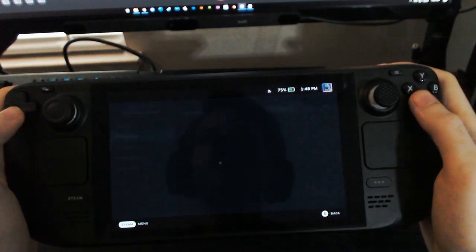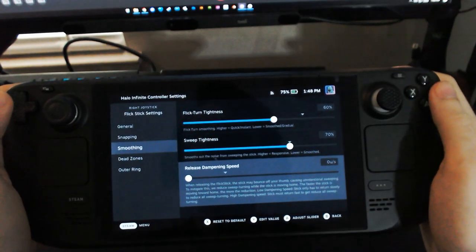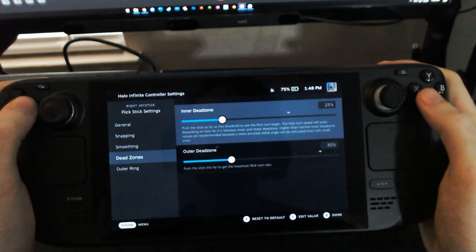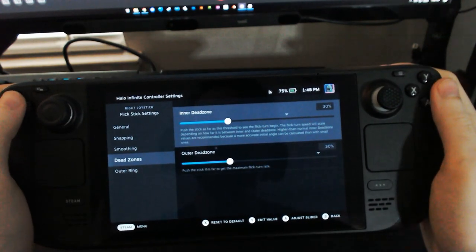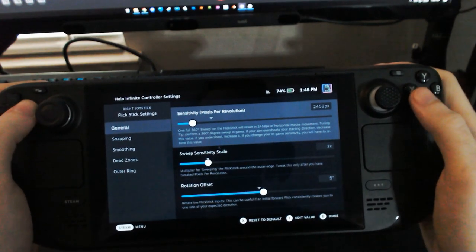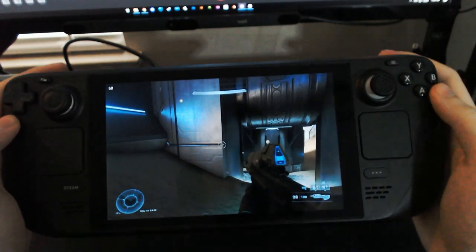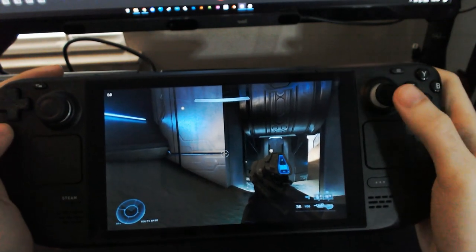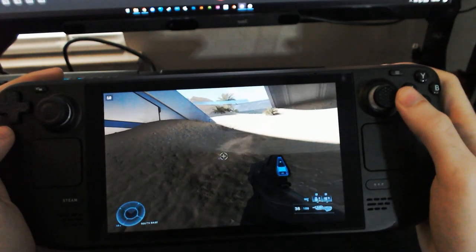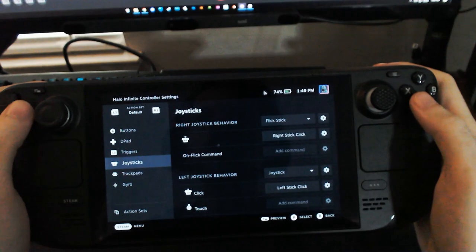For calibration: set the snapping to 90 degrees and set the release dampening speed to zero. This turns off sweeping entirely so there's no accidental left-right movement that would make the calibration look off. Set both dead zones to be equal — just one hard and fast dead zone. We've got gyro turned off, 90-degree snapping, and we're looking at the corner of the wall. Now we hit right — that should be a 90-degree turn — another right, another right, and you can see we're clearly undershooting because it should only take four turns to get back to center.